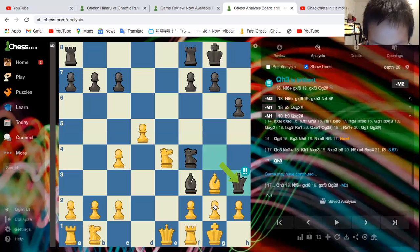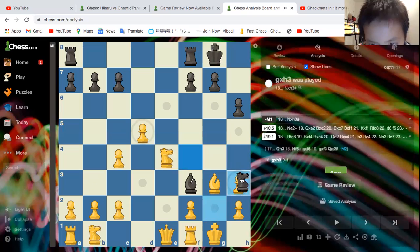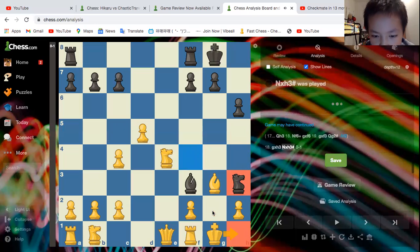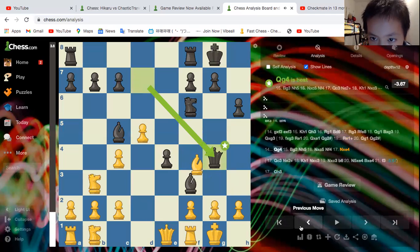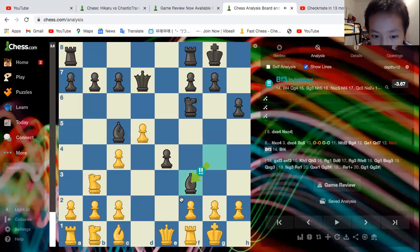If you take it, this is checkmate. The king can't go here, can't go here, and the king is in check. The bishop takes away these two squares. So going back, that's why Bishop f3 was brilliant.